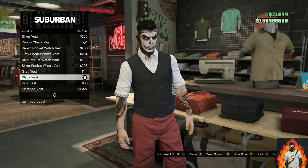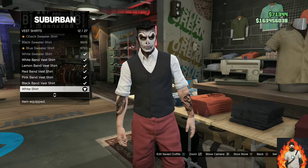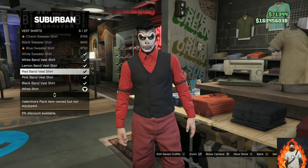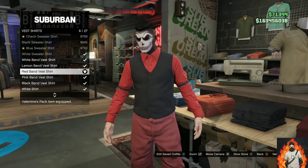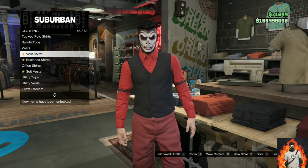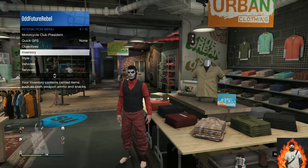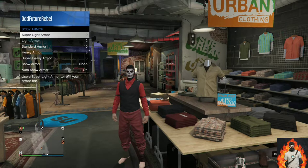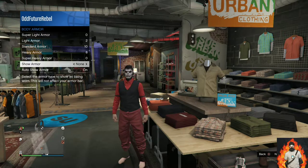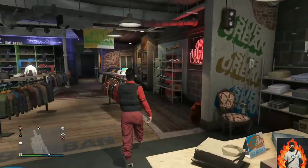Back out once and stay in the top section. Go over to vest shirts and purchase the red band vest shirt. Now open up your interaction menu, go over to inventory, then body armor, go to show armor, and make sure you put it on standard armor — this black one. Back out from the interaction menu and make your way over to the shoe section.